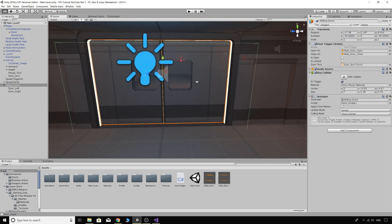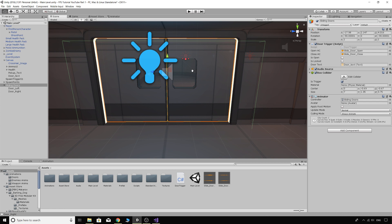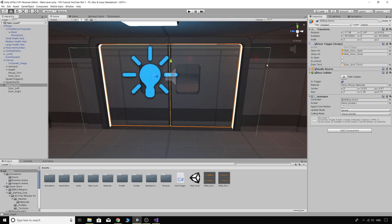There's an issue: because we have this big box collider as a trigger, if the doors are open and there are zombies on the other side, our gun's raycast would be blocked by this collider. We need to distinguish between different layers with our pistol ray so that we only interact with layers we want and can pass straight through layers we don't.